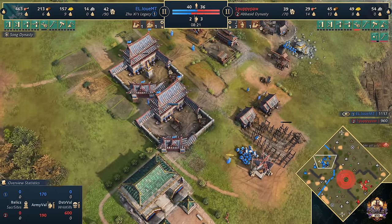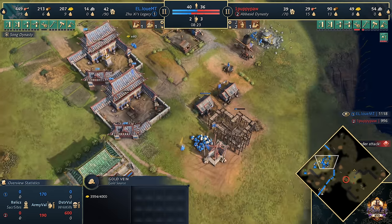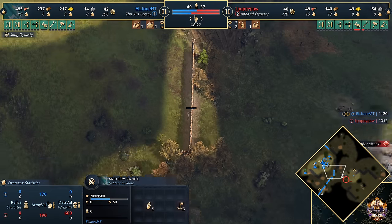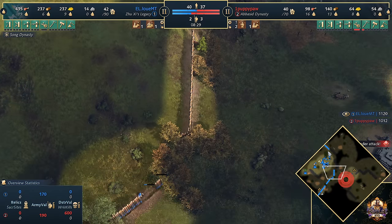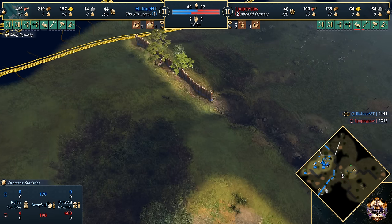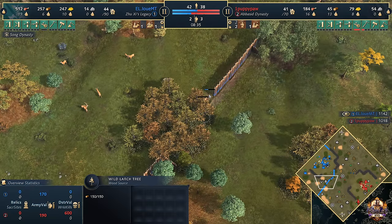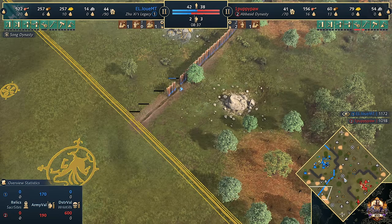Let's check back in over on the north side and see how our Juicy Legacy player is doing. He's got nine villagers on gold, so going to be looking for upgrades, looking for age-ups. The archery range is going to be coming down. He's done a decent job getting up the walls — top side completely walled in, bottom side slowly coming up, with a few little holes. Obviously the boar was a bit of an issue for him.